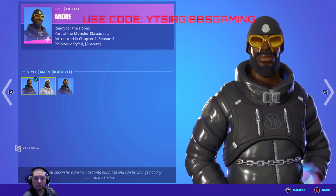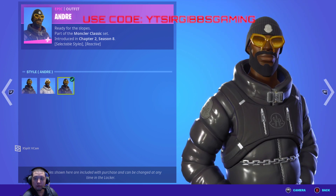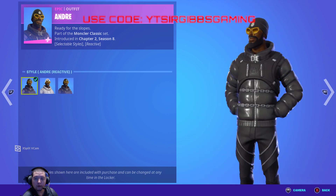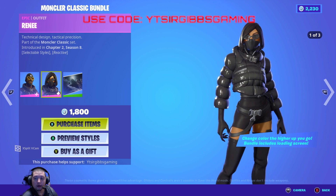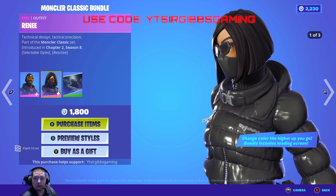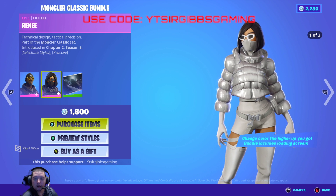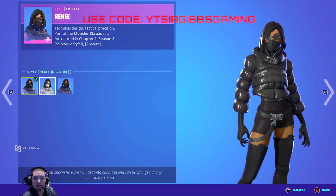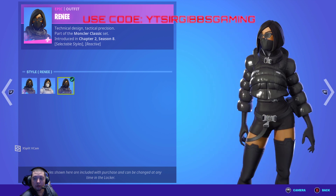Let's get a better look at it here. You got the white outfit and you got the black one. This is a reactive one — the other outfits are reactive too. That outfit is pretty hot, and it changes color the higher you go up apparently.